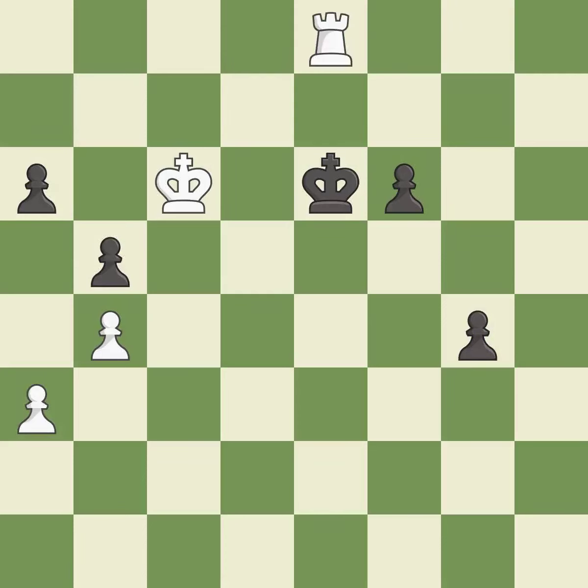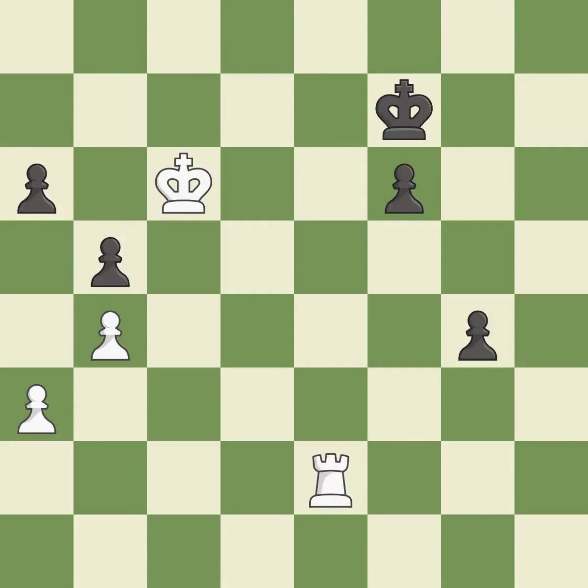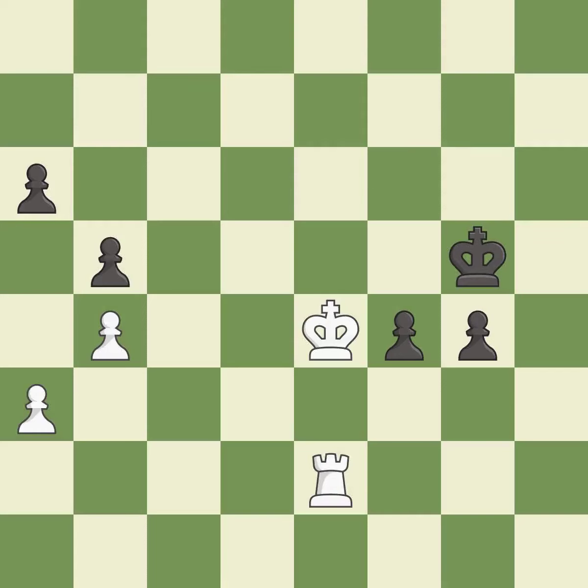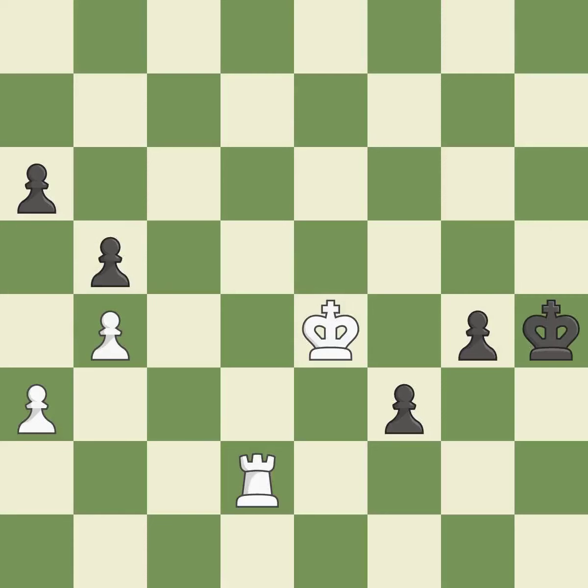That's a sensible reply — excellent. This evades the check from the rook — best. This move puts the rook on a safer square — excellent. This pushes a passed pawn — excellent. One of the best moves — excellent. A solid choice — excellent. A very strong play — excellent. The passed pawn moves towards its goal — excellent. That's a sensible reply — excellent. This defends the attacked pawn — good. Right on target — best. This pushes a passed pawn — best. This is the strongest option — best. One of the best moves — excellent. Very precise — best.